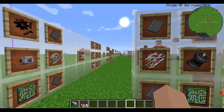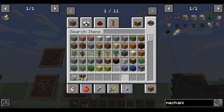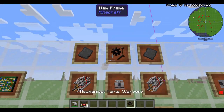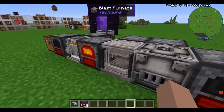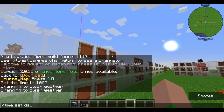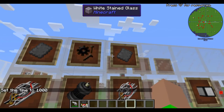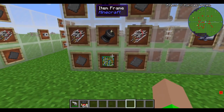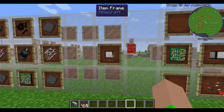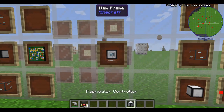Now we can make the reaction chamber housing with four steel plates, two cybernetic parts, the chemical laboratory, elite circuit board, and the mechanical parts carbon. Then you need one mechanical parts carbon, four steel plates, two cybernetic parts, an elite circuit board, and an electric engine to make the fabricator housing. Then two elite circuit boards, two fused quartz, and a fabricator housing to make the fabricator controller.